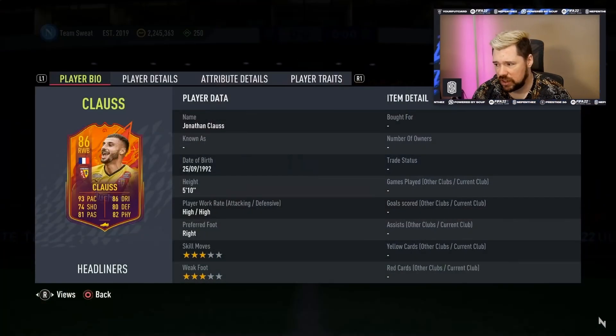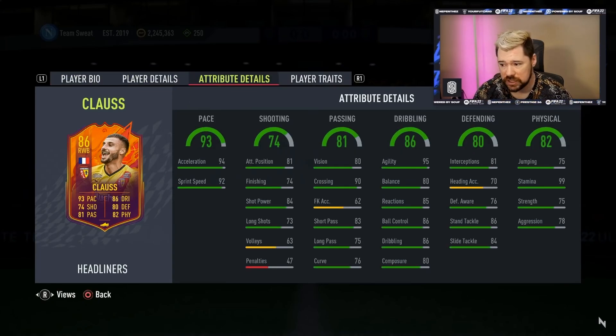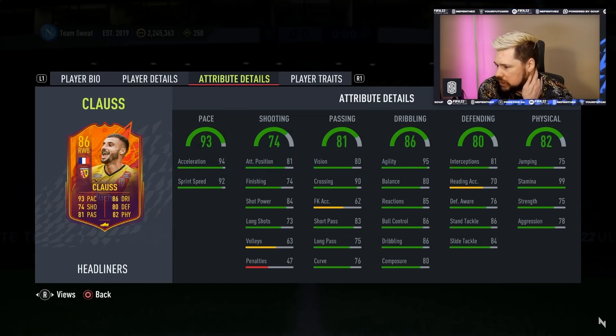We've got Headliners Klauß available as well — three star, three star on him. Obviously as a defender it's a bit different. High/high work rates on him, which is quite nice. His pace is very nice, his crossing is very nice, his dribbling for a fullback is very nice. He's got good defending but not great — his defensive awareness is pretty poor, his interceptions are okay.